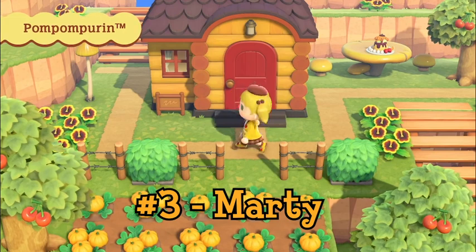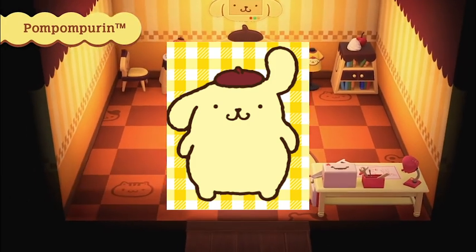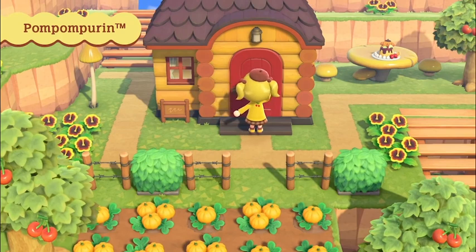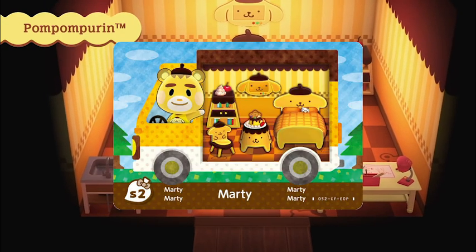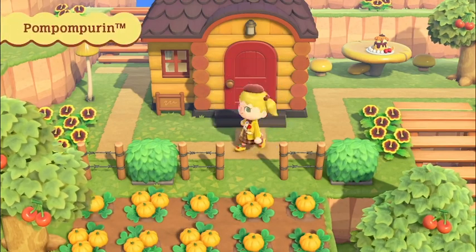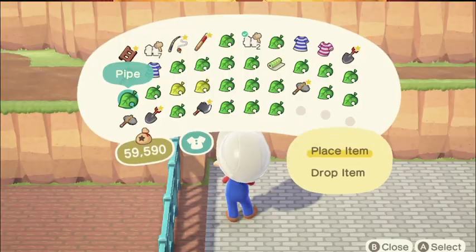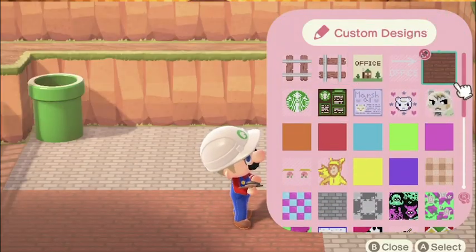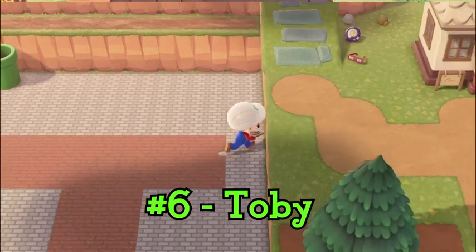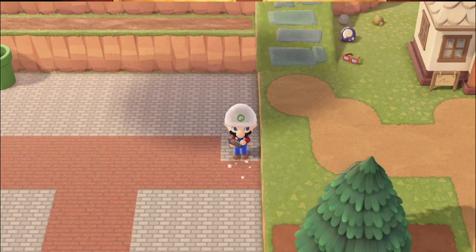Marty is the lazy male bear cub villager inspired by Pompompurin. The original design of Pompompurin would be very difficult to translate into Animal Crossing, but I think they did a masterful job turning it into a bear cub villager. As you guys know, I love the color yellow — and this is my personal favorite type of yellow: a warm yellow that incorporates darker shades of yellow, orange, and brown, kind of like a Thanksgiving color palette. They achieved that with the warmer tone design of Marty, especially with his house — in my opinion the best designed house of all the new villagers. Look at this chocolate themed table with dessert stacked on top of it — it looks so scrumptious.